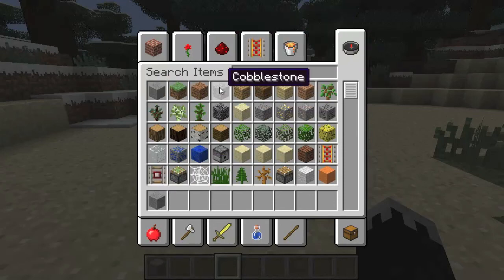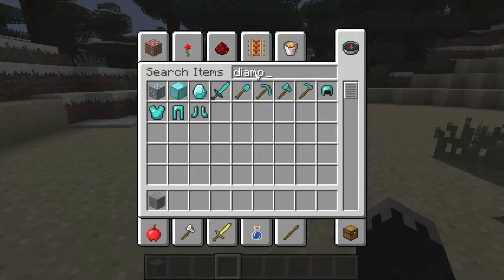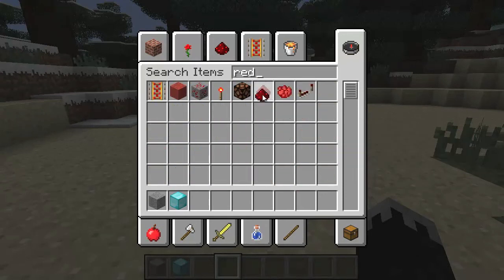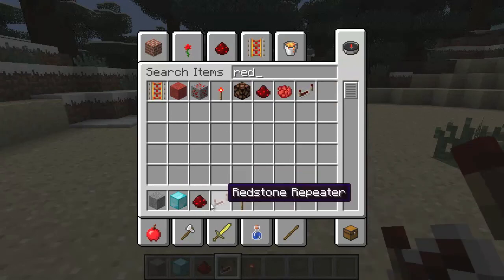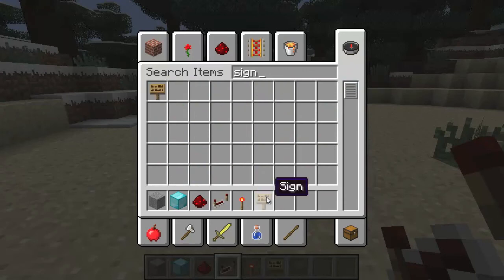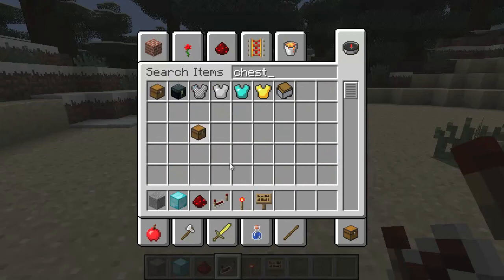You're going to need stone — you can use cobblestone because I know stone can sometimes be hard to get. We already have that. You need a diamond block, which I know is hard to get unless you're in creative mode like me. Then you also need some redstone, a redstone repeater, and a redstone torch. You also need a sign like everything else, and you also need one chest this time.